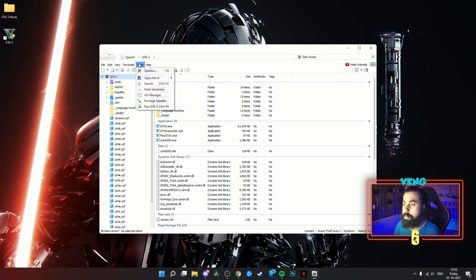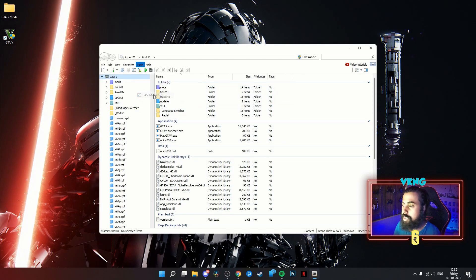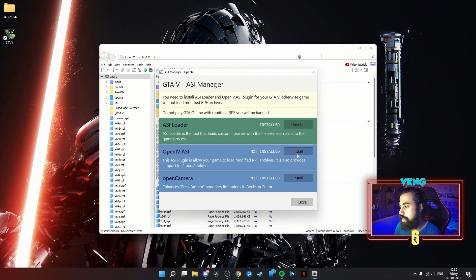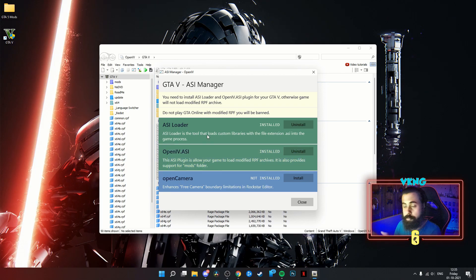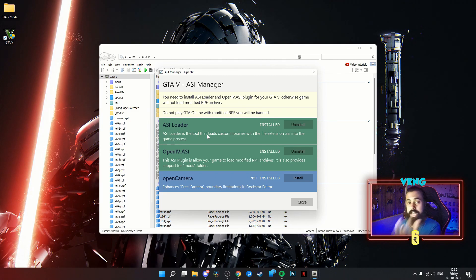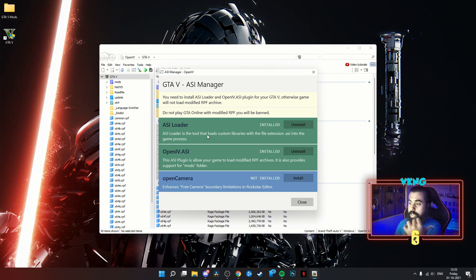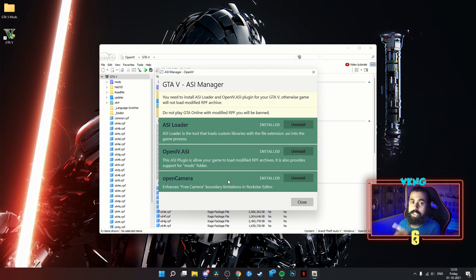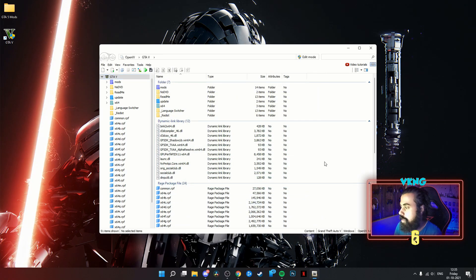In OpenIV, go to ASI Manager and install everything — ASI Loader and OpenIV ASI. Both will allow the OpenIV software to make changes to the game so it uses the modded version instead of the original vanilla files. OpenIV Camera can also be enabled if you want — it removes camera boundary restrictions in Rockstar Editor when you're making a video.